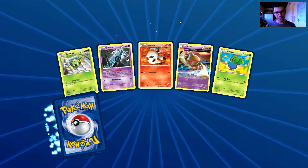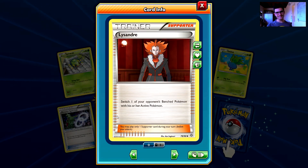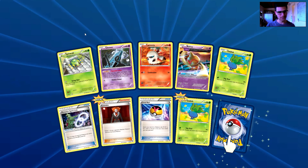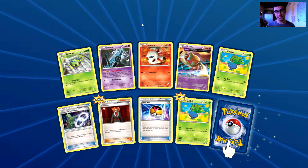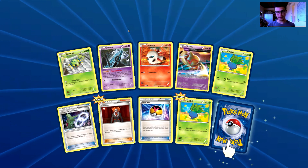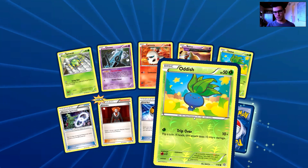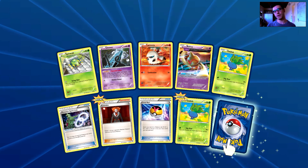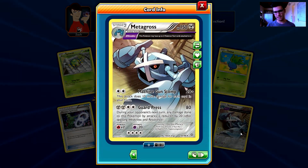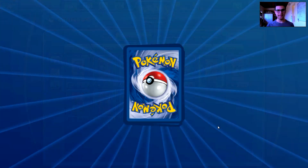Let's open the second pack and hope for any EX now. We have a Spinarak, an Unown, an Ariados, a Baltoy, a Noctus, a Tyranitar Spirit Link, a Lysandre, a Level Ball — which is amazing — and a reverse holo common card. The second rare in this blister pack is a Metagross.